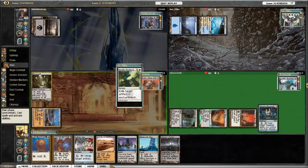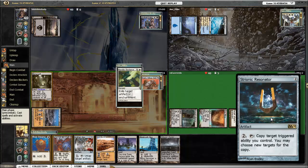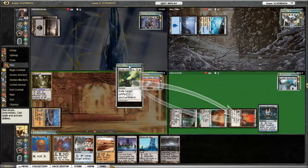Kozilek starts off with Phyrexian Furnace to deal with some graveyard hate. I draw into another land to play Mutavolt. There's Lightning Greaves for Endric Saar, and Revoke Existence against the Greaves from Asperia. Kozilek played Strionic Resonator — I considered adding that to my deck. The deck in the original incarnation was pretty mana hungry, and I just didn't need another activated ability, so I didn't add it.